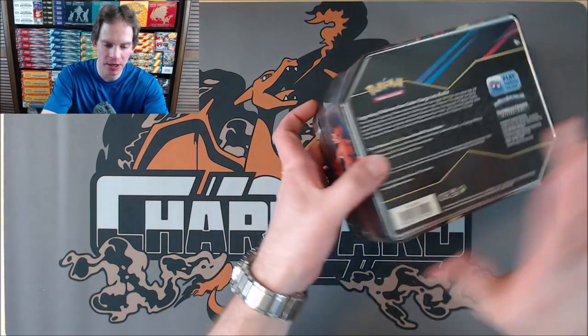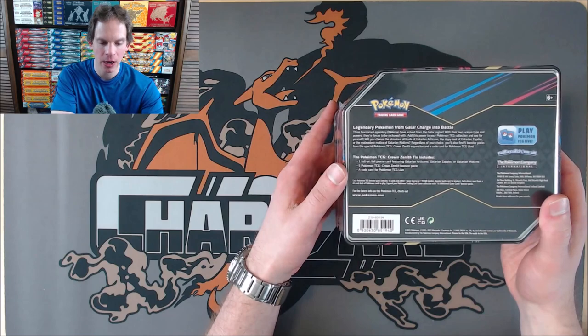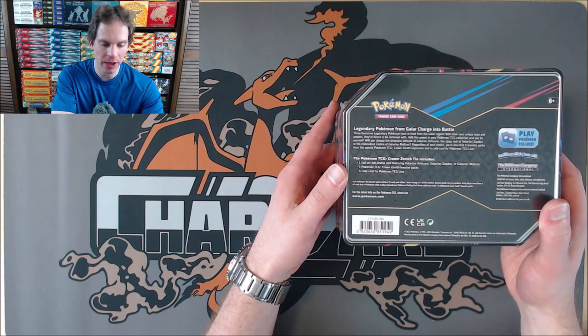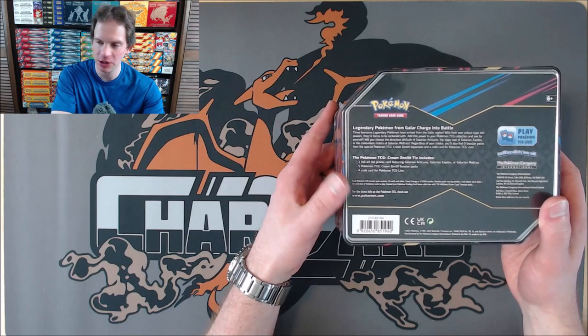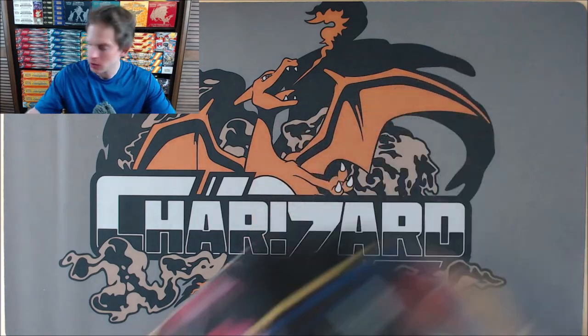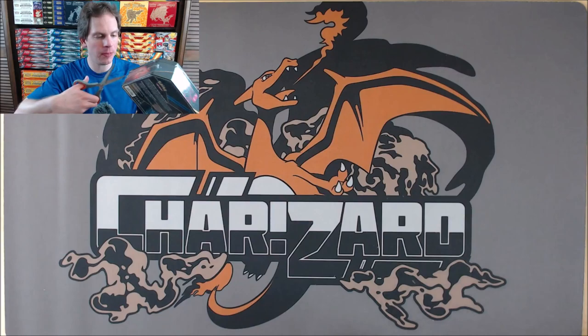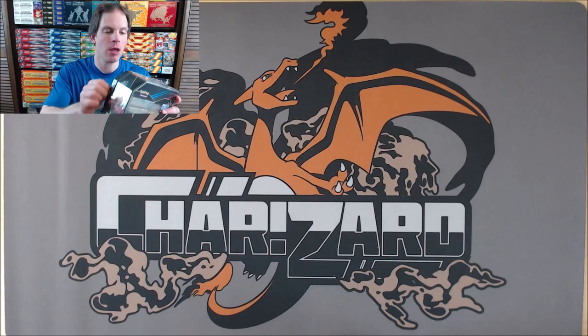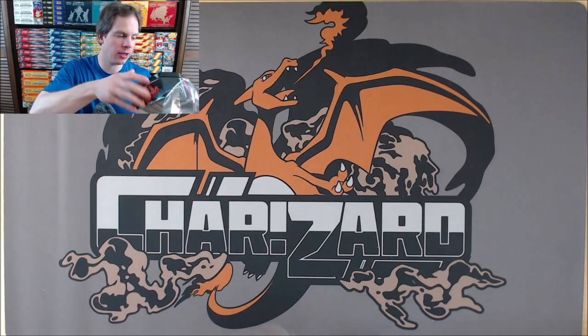This set of tins has an official release date of March 17th, 2023. On the back of the tin you can see the contents inside: one full art promo of the legendary birds — in this case the Articuno — five booster packs of Crown Zenith, and then a code card for TCG Live. I'll get the tin opened up and take a look at the price guide on TCG Player to give you an idea of what the value is for cards in this set.